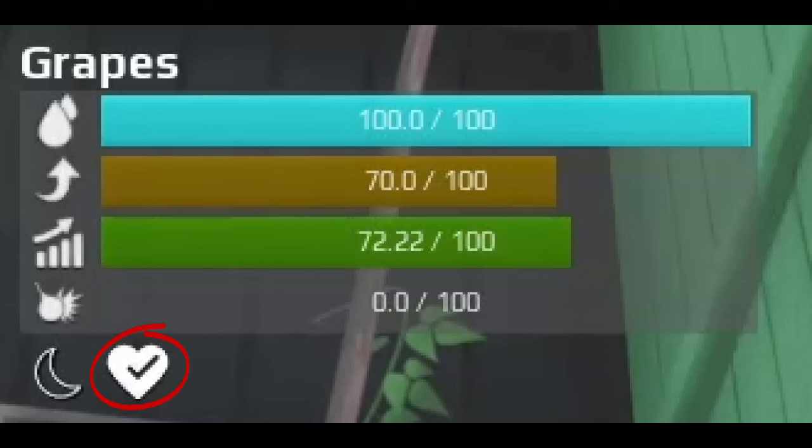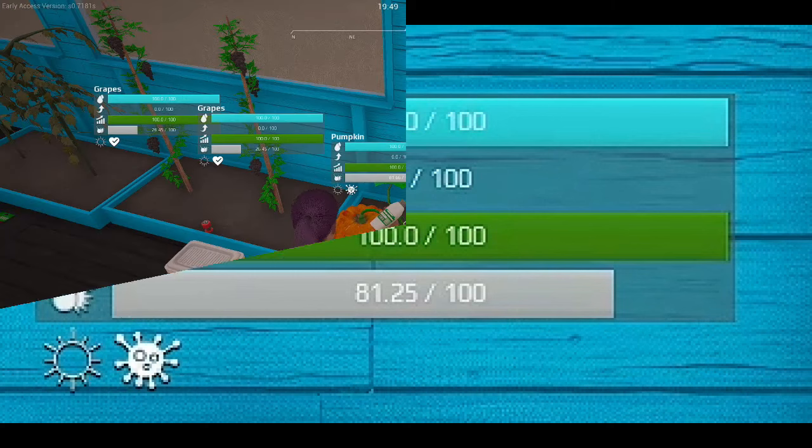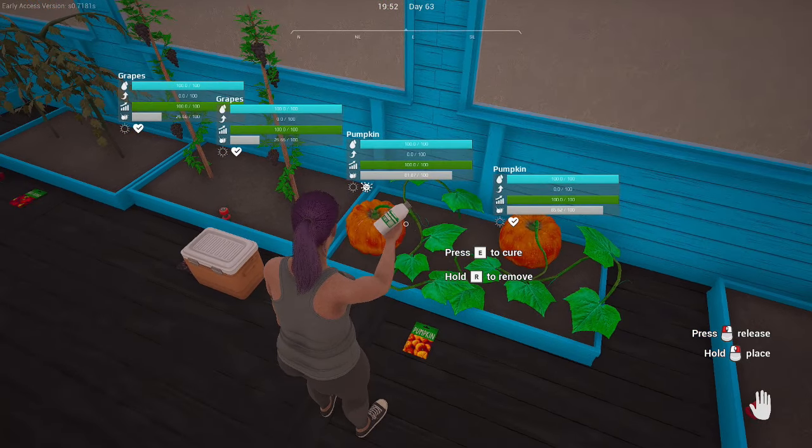A heart icon means that your plants are healthy. Very rarely, you will get an additional symbol in place of the heart and this means that your plants are diseased. This is where you will need to use the agricultural medicine to make the plant healthy again. There is a random chance of this occurring and in all of my small crops, I have only ever had this happen once.